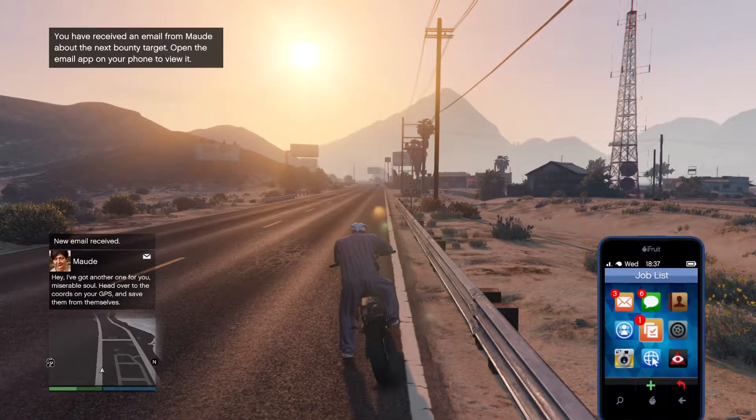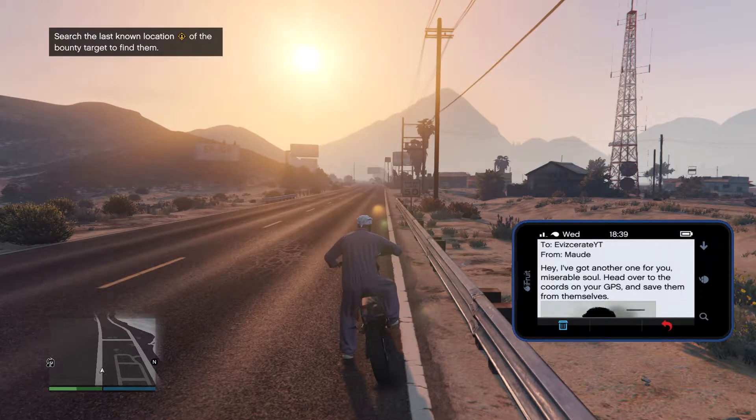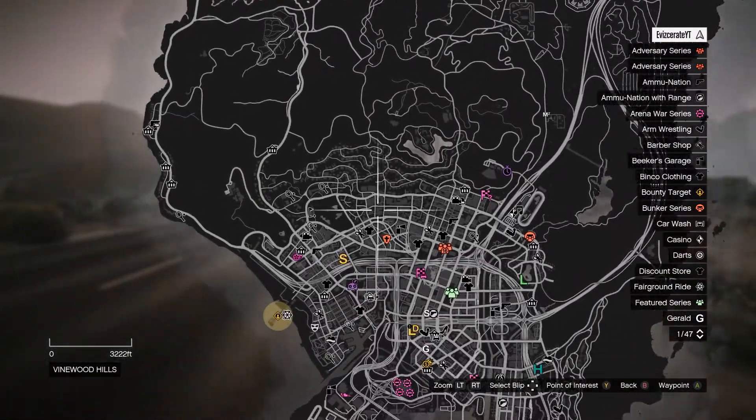Just like the first target, Maud is going to send an email with the location and also an image of the target if you're struggling to find them. After looking at the email you just want to pull up your map once again and then mark the target on the map.